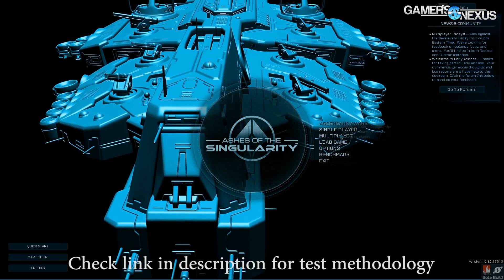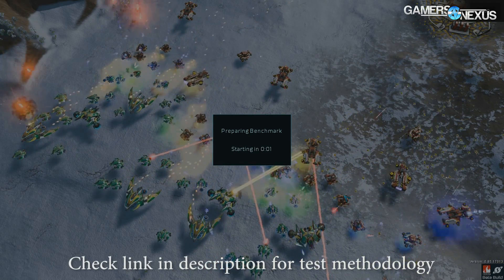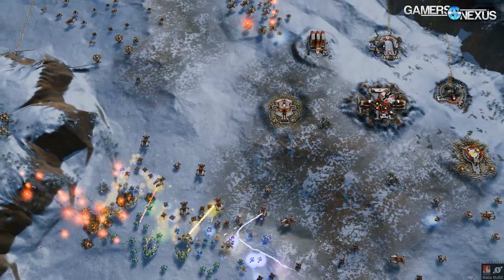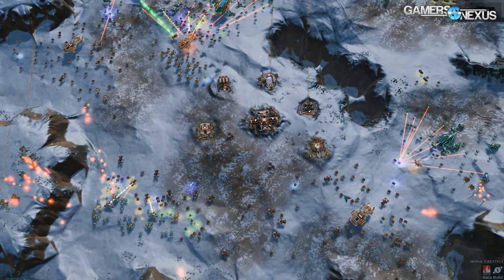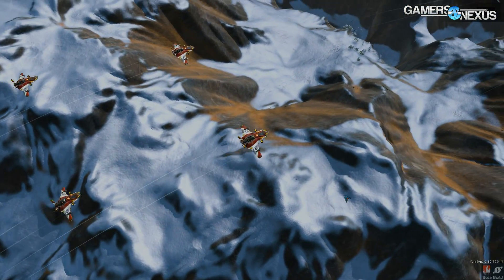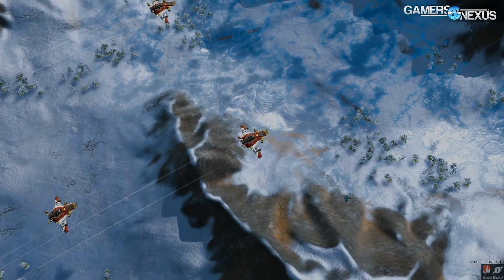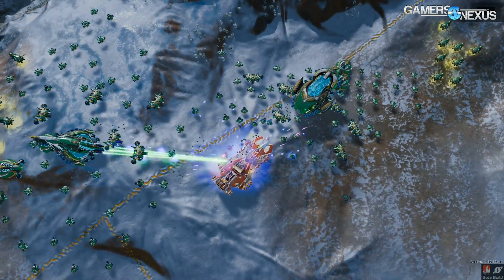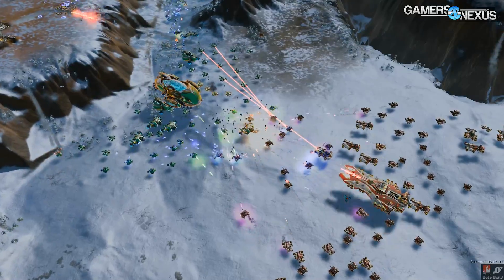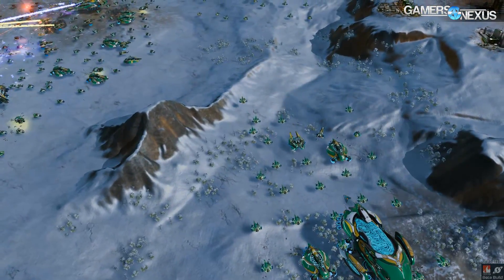We've run a few dozen tests over the past two days on Ashes of Singularity. Many of these will be published in a separate DX11 vs. DX12 article and video. For now we're looking at just one question: what happens when you combine video cards of different make, model, or brand? What happens with cross-brand configurations like a 390X with a 970? Because Ashes of Singularity supports both MDA and LDA approaches to multi-graphics, we tested the MDA — Multi Display Adapter — approach, which eliminates the bridge and mixes AMD with Nvidia. We also tested normal SLI GTX 970s using an SLI bridge.